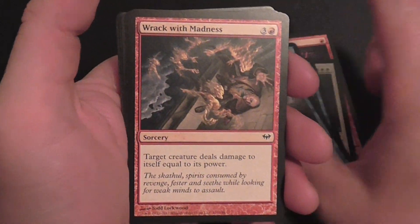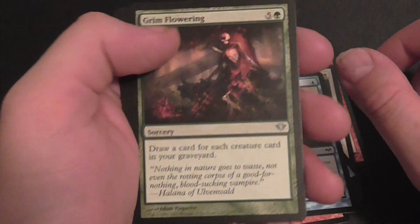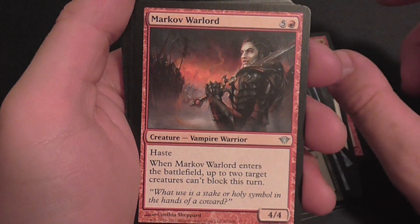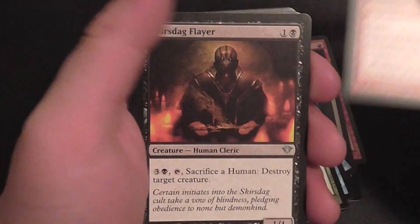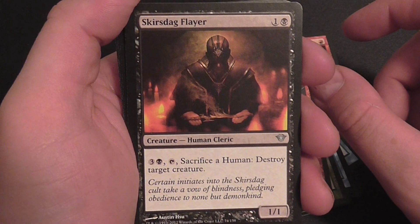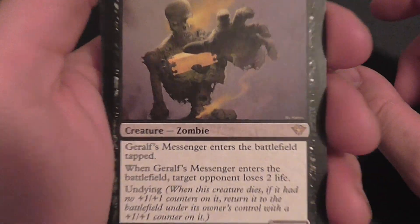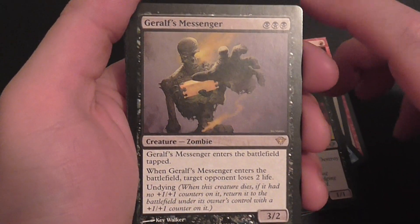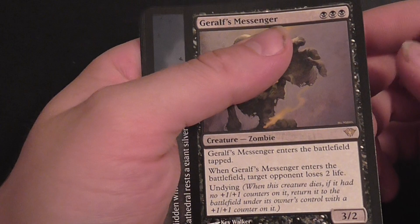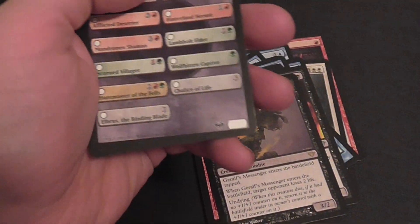Faithless Looting, Headless Scab, Silver-Clawed Griffin, Shriekgeist, Falling Wild, Griptide, Rack with Madness, Saving Grasp, Grim Flowering, Markov Warlord, Skirsdag Flare — and a rare: Geralf's Messenger. Rare. Token card.